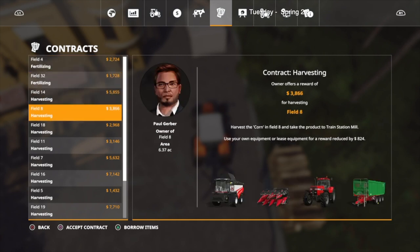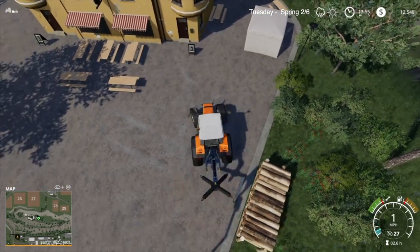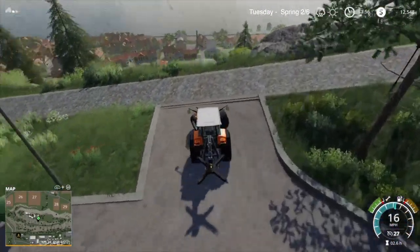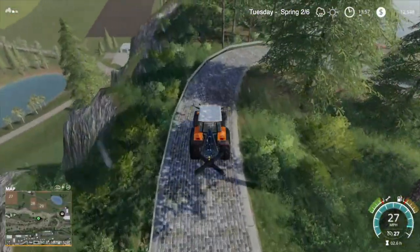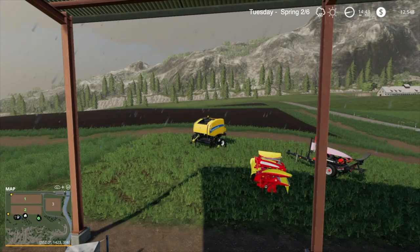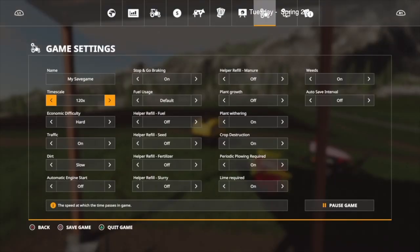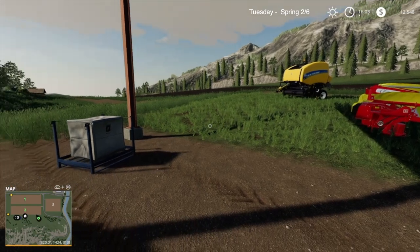Done with all the contracts I can do at the moment. So I'm going to go up the hill and go back to my settlement. I'm going to go up to the top of the hill and take a nap since it's still raining. I will get to the top of the hill, take my nap, and I'll be back when it's done raining. Yes sir-ree, it has quit raining. Quit raining at 4 o'clock.